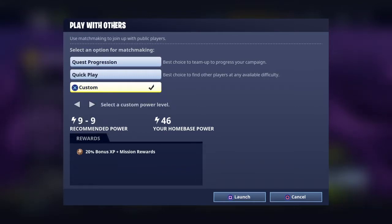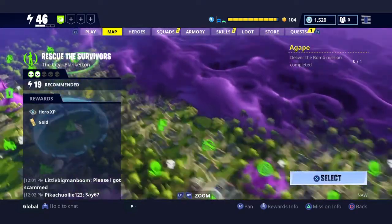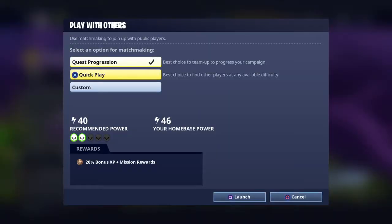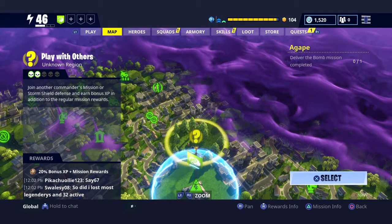Custom lets you select the power level you want to go into. So if you're power level 19 and maybe you don't have the best guns or your hero isn't really leveled up, you can actually tier this back to 9 to 15. In Plankerton, for example, I've only unlocked up to level 40. Say I was level 36 and I didn't quite want to do some 34s yet — you can go back and do 23 to 28s, and it'll find missions at that power level that other people are already playing. It's a great tool; I suggest everybody uses it.